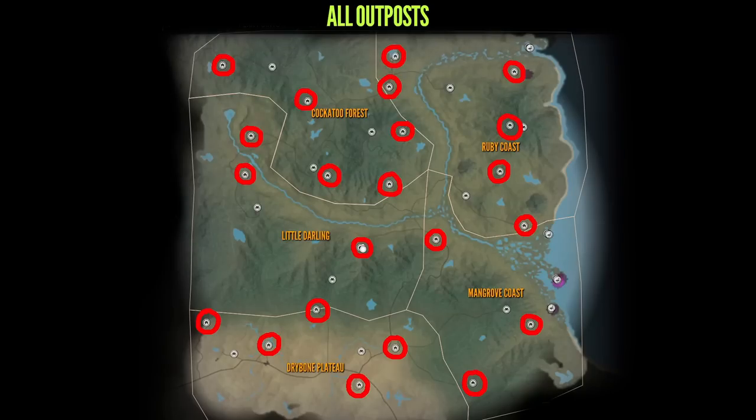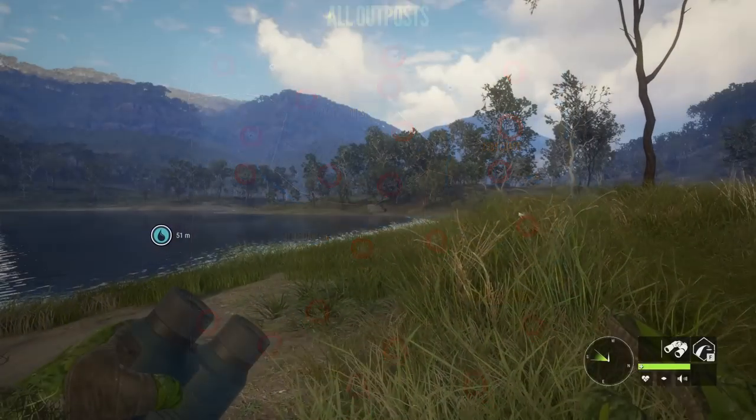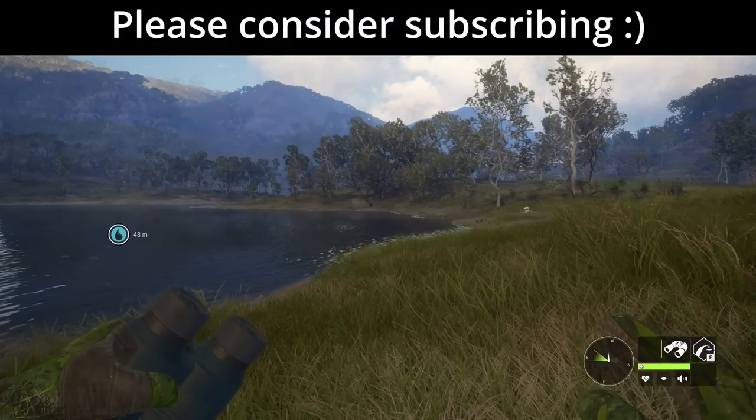First of all, here I leave you this image with all the outpost locations. There are exactly 22 outposts on the map, and it's very important to unlock at least the majority of them to have easy access to some of the hotspots I will mention in this video.